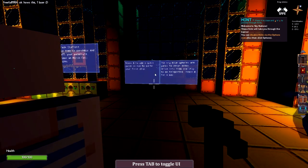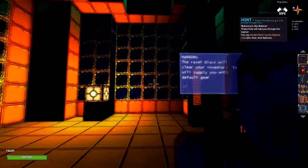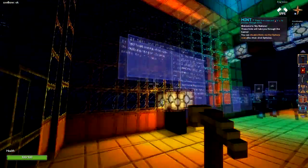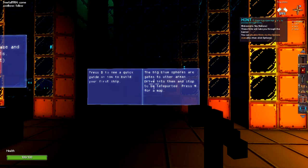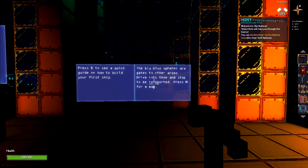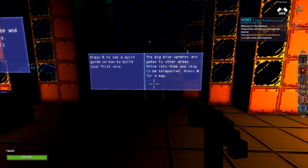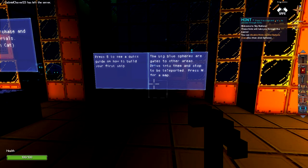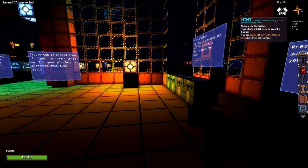Let's see if it's one of these messages. Press B to see a quick guide on how to build your first ship. Big blue spheres in the gates and other areas — drive to them and stop to teleport to the map. Interesting. Welcome to Sky Nation — these hints will walk you through the basics.